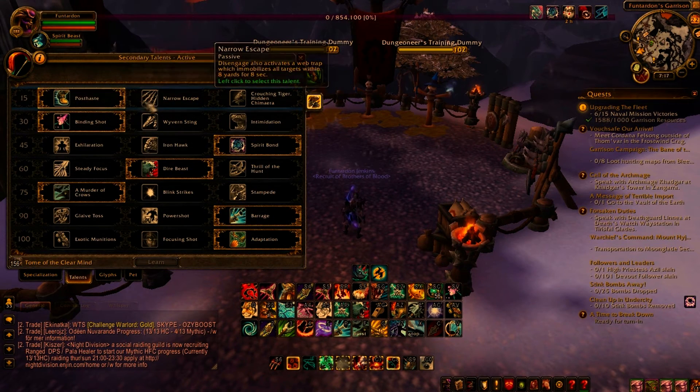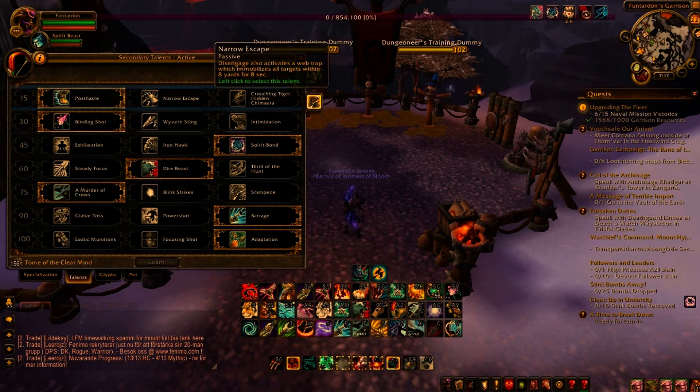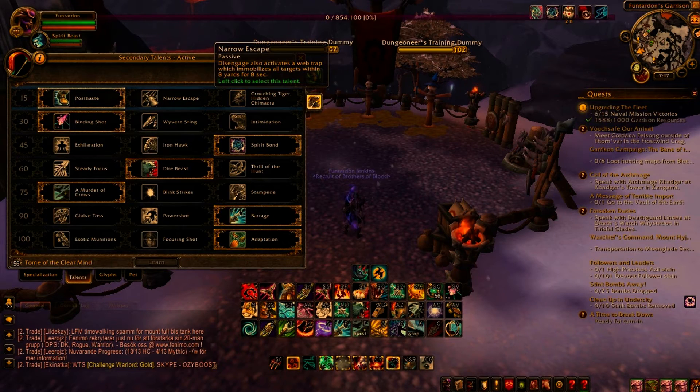For level 15 talents you can go either Narrow Escape or Post Haste, though Post Haste is generally the better of the two. This is because it allows your Disengage to break movement impairing effects as well as giving you a 60% speed increase, whereas Narrow Escape only allows you to immobilize targets within 8 yards. Therefore I only recommend Narrow Escape if you are against two warriors.